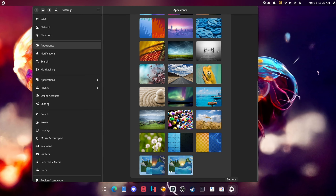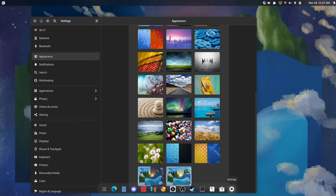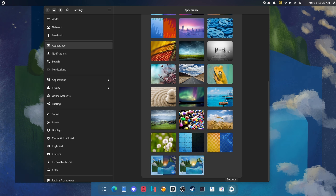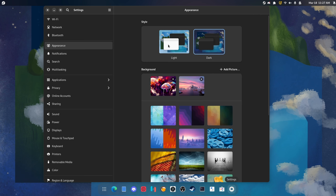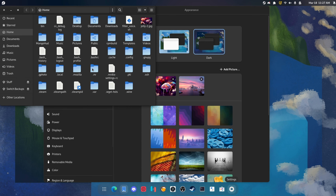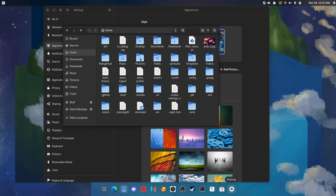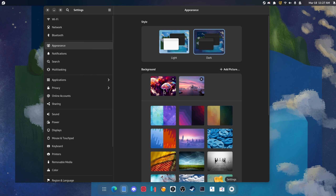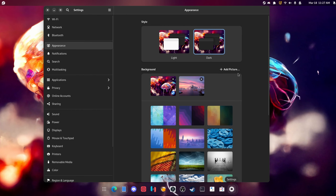In Settings, you'll notice at the bottom we have new wallpapers — a dark wallpaper that looks beautiful and a light wallpaper. Dark and light wallpapers are a thing now. You can also switch globally between light and dark mode, which is a very nice addition. Next thing is new blue folder icons — they match the system very well. It's an unusual shade of blue but I do like it a lot.